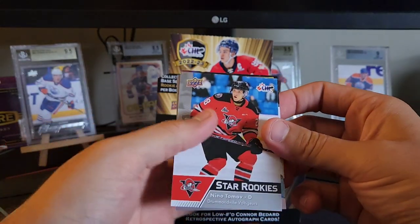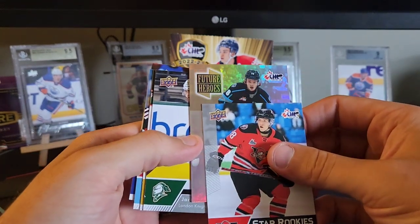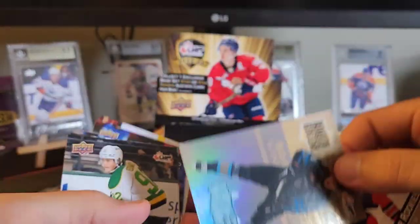We got Nino for a star rookie. Behind that we have future heroes of Conor Geeky. Not too bad there — hopefully he makes it to the CHL. That'd be kind of cool.